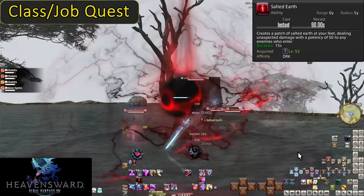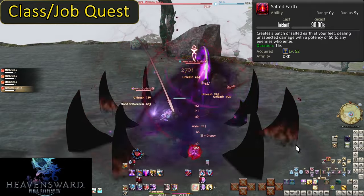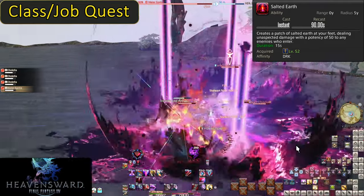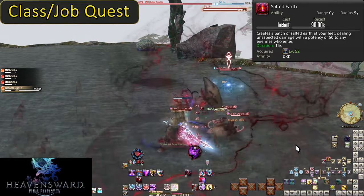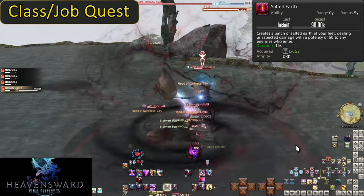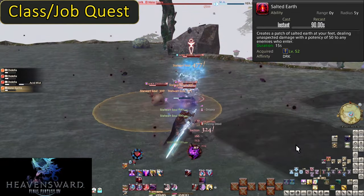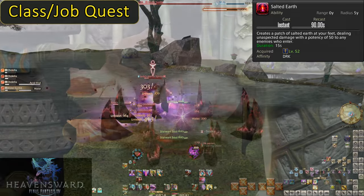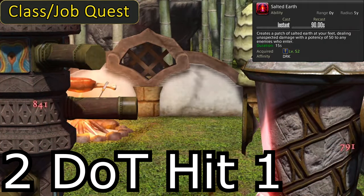On a 90-second cooldown, this places a 5-yalm AoE bubble around yourself. Any enemies inside will take 50 potency of damage — not just once, but as a DoT (damage over time) over 15 seconds. DoTs work on a server tick, doing damage every 3 seconds. In total that's 5 ticks of damage. However, the act of placing Salted Earth is also a tick, for 6 ticks of damage total — 300 potency of damage to all enemies in the bubble so long as they stay for the full duration.